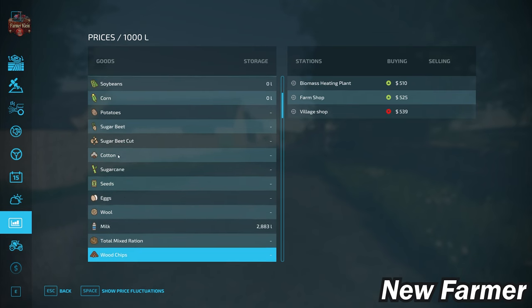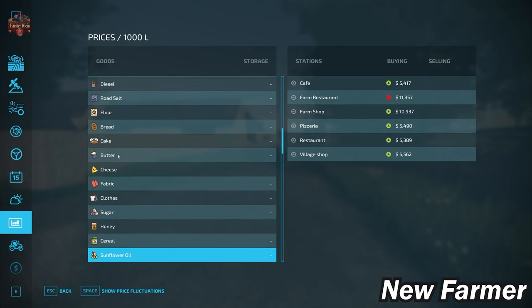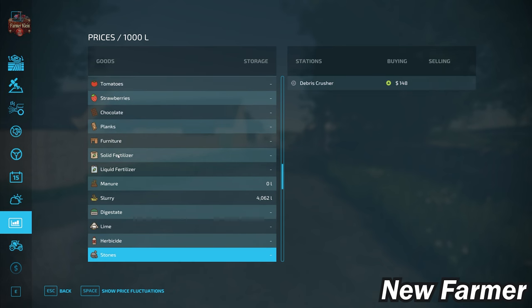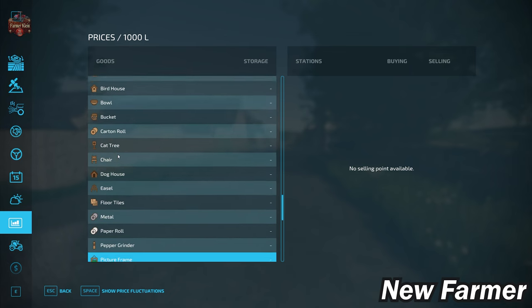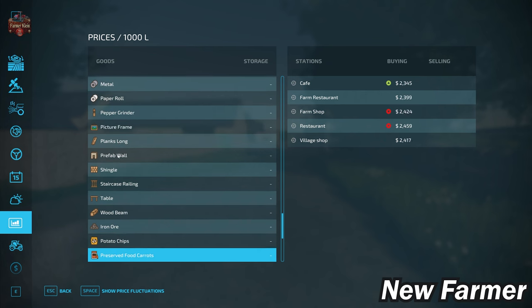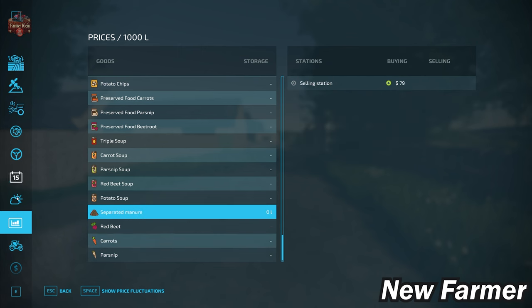We have the ability to sell our eggs, wool, and milk, as well as silage, hay, straw, and grass. Moving through our base game production items, we again have the ability to sell all base game production items — always a good thing. We do not have the ability to buy bulk lime, but we do have a stone crusher to get rid of stones. With respect to the platinum expansion, we do not have the ability to sell any platinum expansion production items, nor are there any platinum production items pre-placed. Support is built in for all premium expansion production and crops. If you are playing with pumps and hoses, you can sell separated manure.